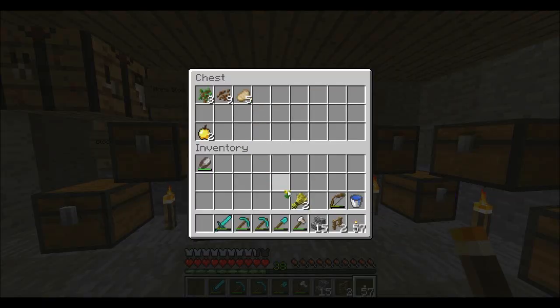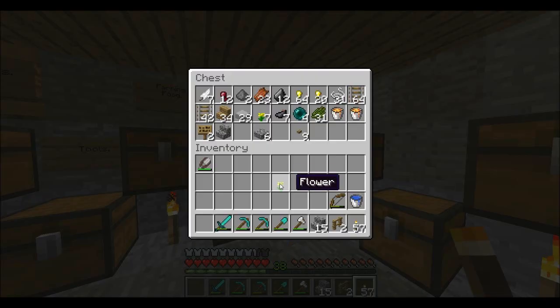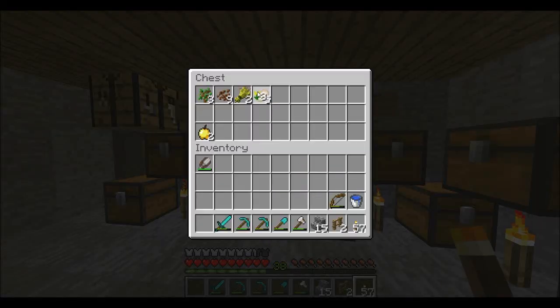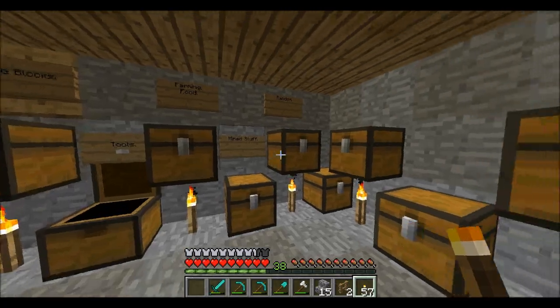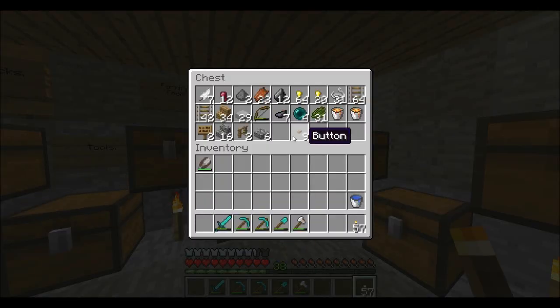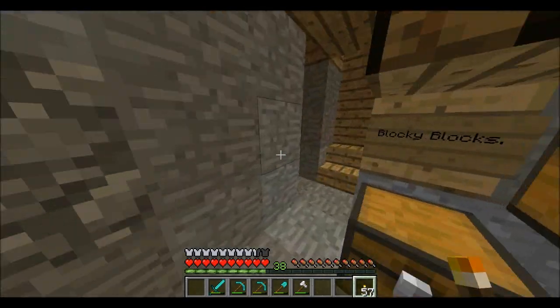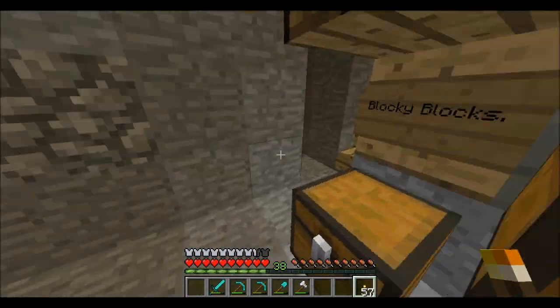The cow grew up — he's a big cow now. I'm going in. I have no arrows so I'll put the bow back. We have five diamonds. I command you to mate — they did already! They have a baby cow now, we have three.